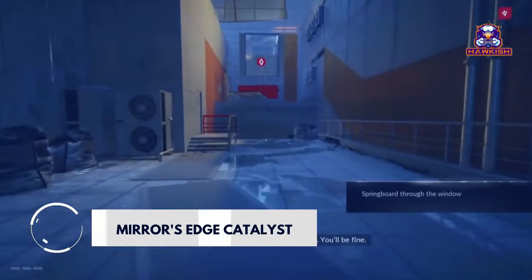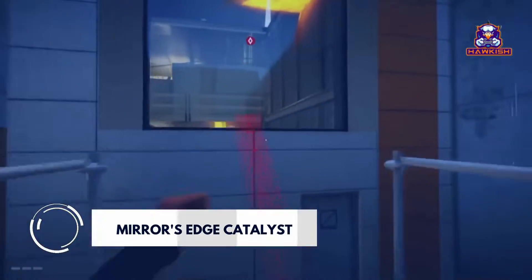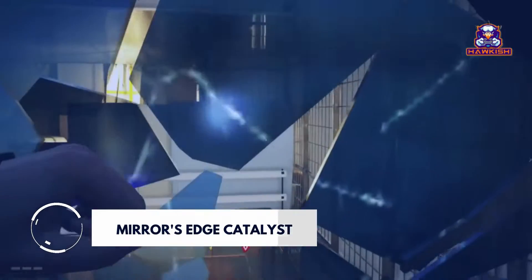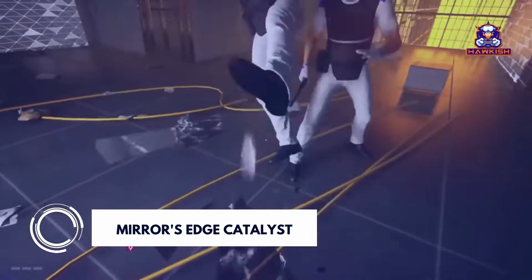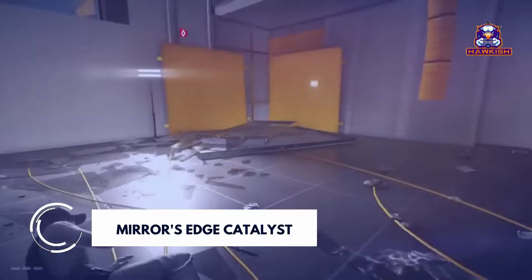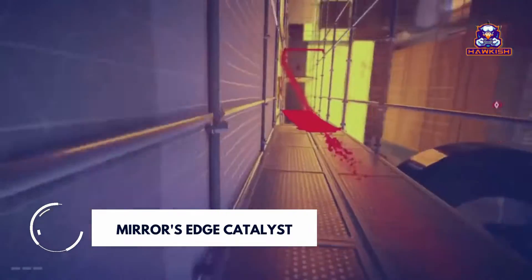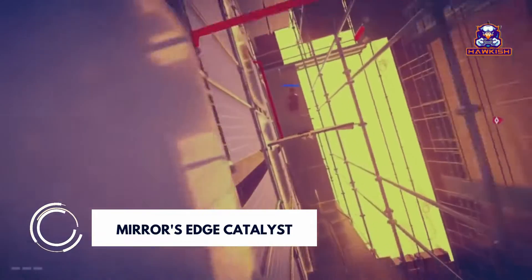Mirror's Edge Catalyst is a first-person action-adventure game in which the player takes control of Faith Connors as she progresses through a futuristic city named Glass. Similar to the original Mirror's Edge, players traverse the city using aspects of urban exploration and parkour movements to complete missions and evade or fight enemies.